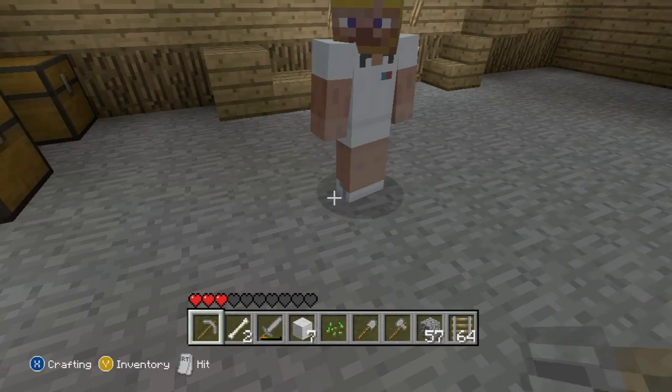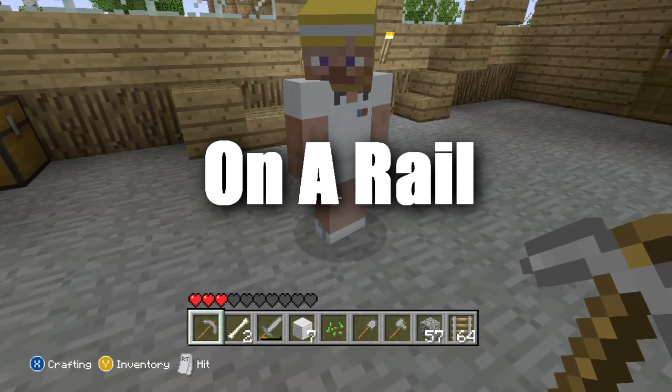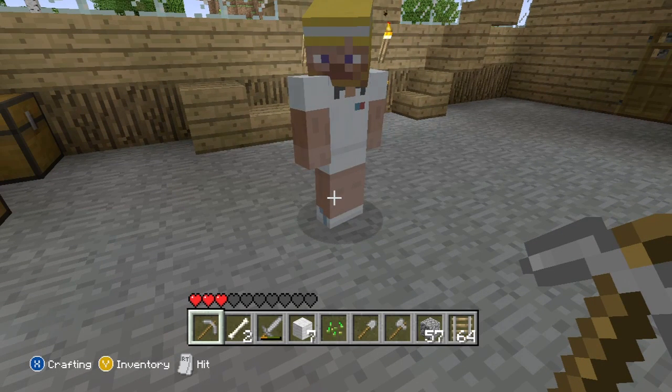Hey, what's up guys, it's jenksk6d here and today I'm showing you how to do the On a Rail achievement on Minecraft Xbox Edition. This is worth 40 gamerscore and it's a very time-consuming achievement to get.